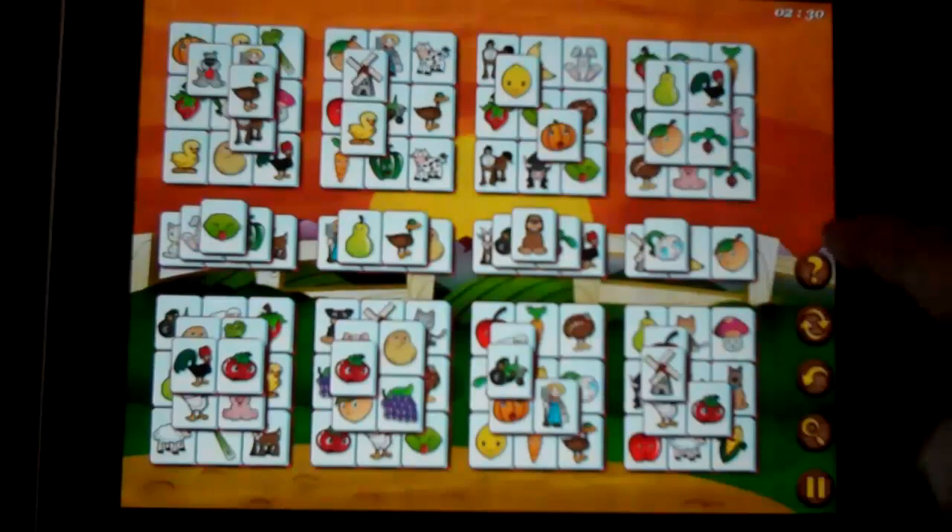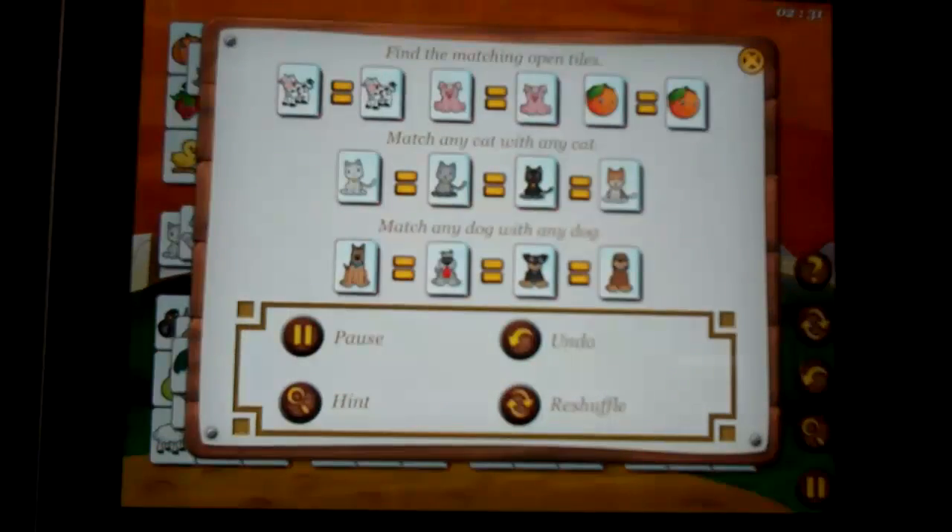Hitting the question mark brings up the help screen. Here we find that any two dogs or any two cats will make a match.